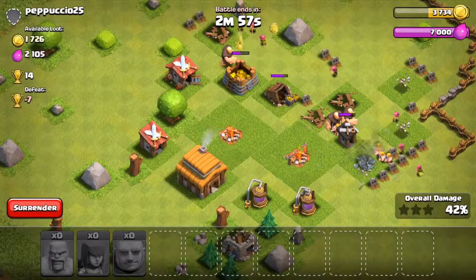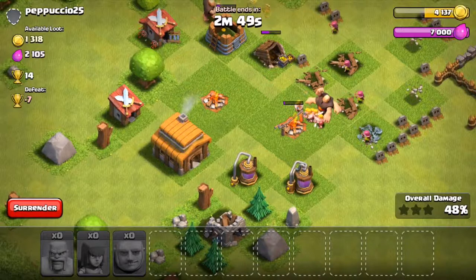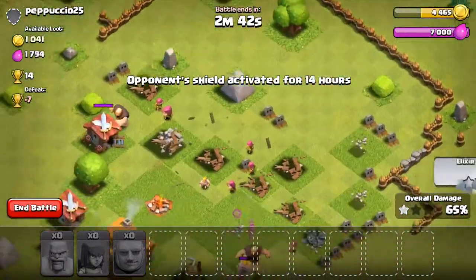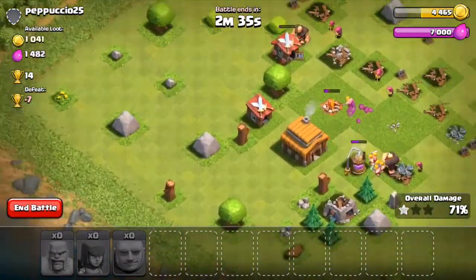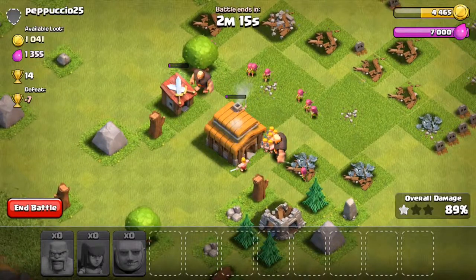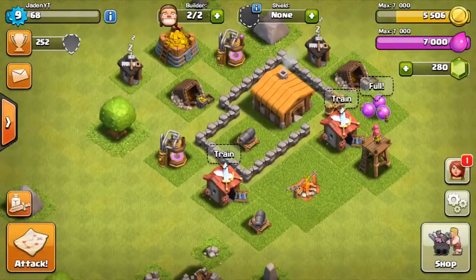I hope these bombs... Does he even have bombs? I can't check when you're attacking. We're going to be able to take out these buildings over here, some of the resources. Why did he put his walls out here? It made no sense. We're just going to finish taking out these buildings. We were about to take out this Town Hall and the last building. That was a three-star — pretty easy. All of his buildings and walls were just out of place.